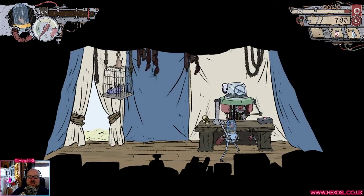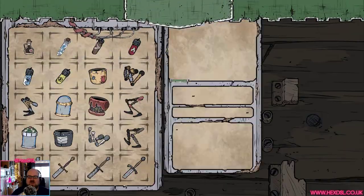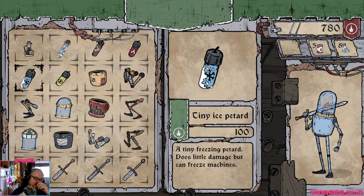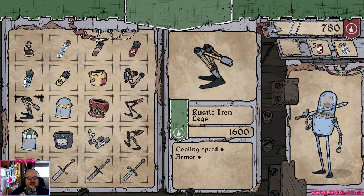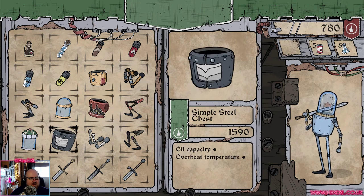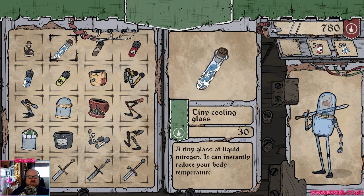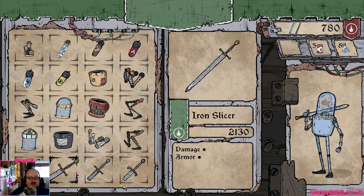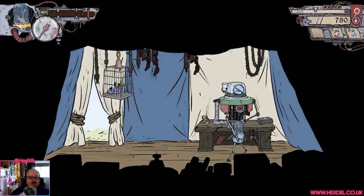A hamster in a fish tank? So it's not all fish. Can I collect this gold? No I can't. I can get legs for 1,600 gold. This is a lot like the beta, but I was happy with the beta so it's fine. I've got 780 gold — what can I afford for 780? Not a lot at all.